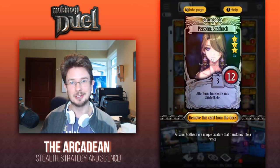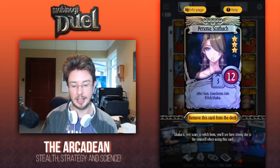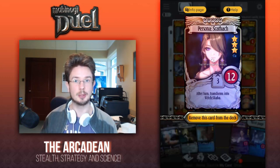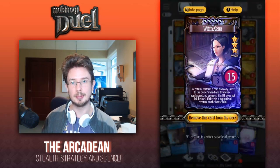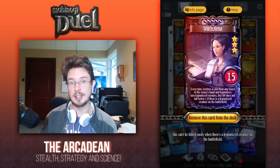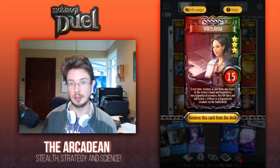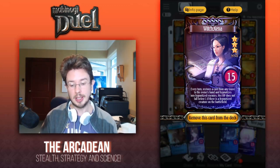Persona Skathach — the lady you will love to hate. She's just a phenomenal card, and her ability to transform constantly throughout the battle charges up Secret Nereva every time it happens. Witch Xena — one of my favorite cards, used a lot in both PvG and PvP. Her ability to transform creatures means she can counter a large amount of the meta: Doom Machines, Beast Yurgen, other Nerevas, even other Xenas. Every time she hypnotizes a creature it charges up Secret Nereva.